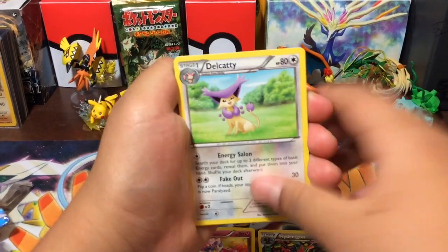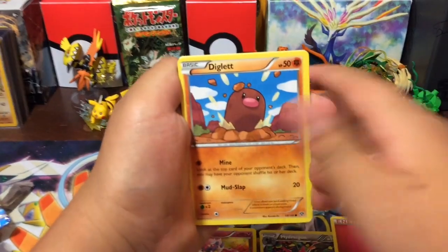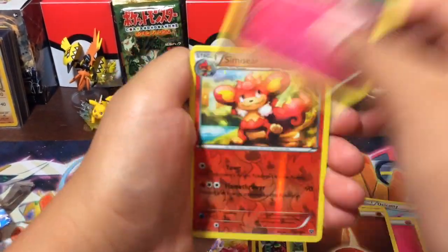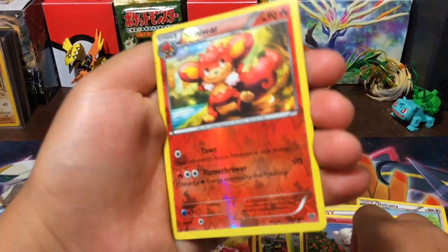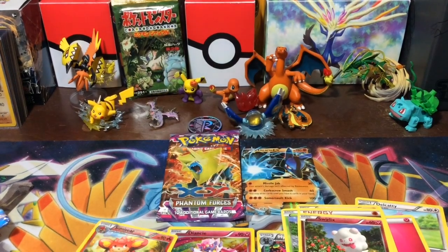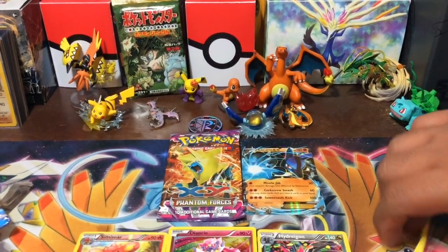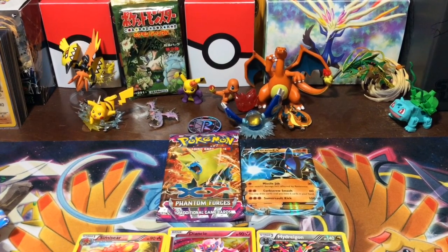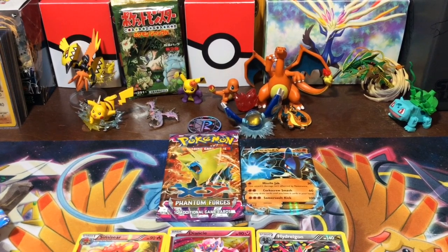Muscle Band, Red Card — we'll do our Worth It Wednesday video and we'll also do the giveaway. Swirlix, Simisear — that's a star — and I got the worst pack. He got the worst pack. All right, well we both lost, so mom gets to open the last Phantom Forces!